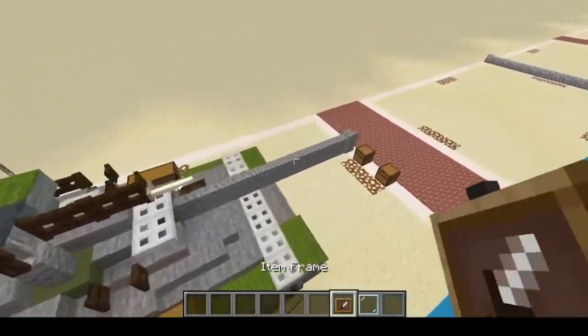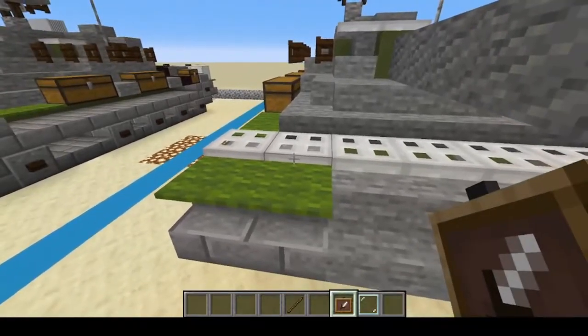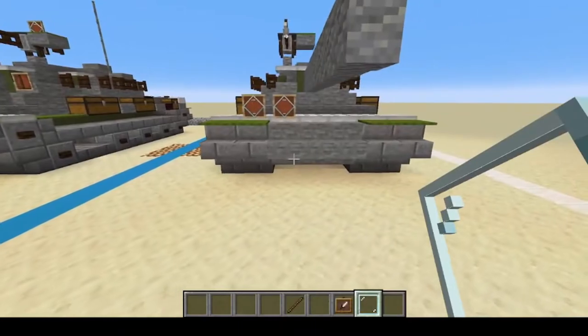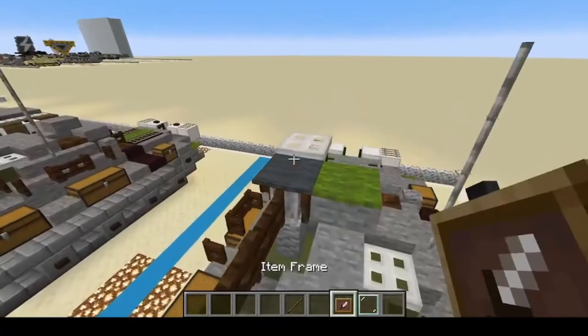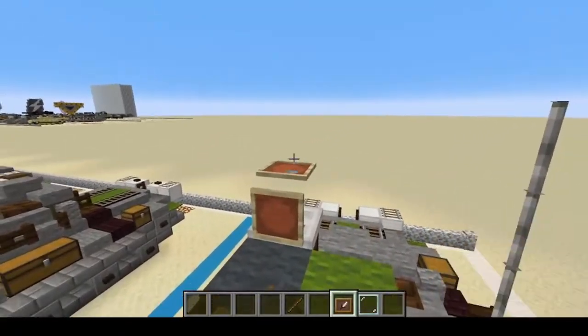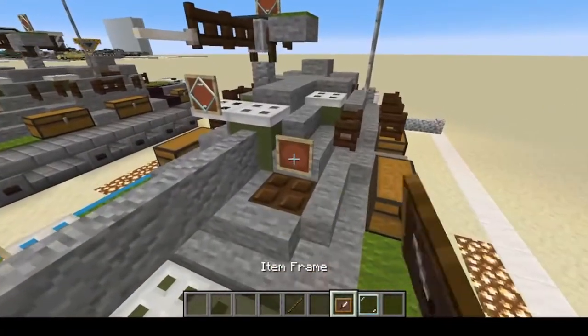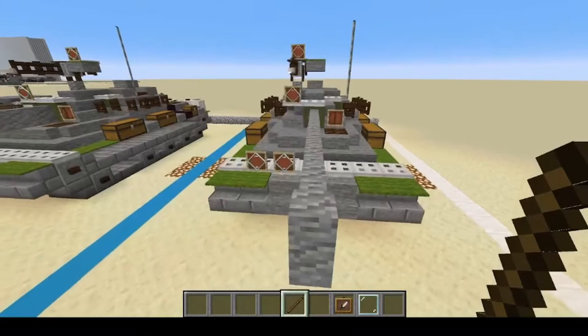All we have left to do is the headlights, spotlights, and other details. Put two right here for the headlights, one up here for a spotlight, and another one up on the DShK. Then one on the side of the turret, and we're going to put a stick just like that.